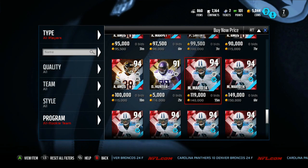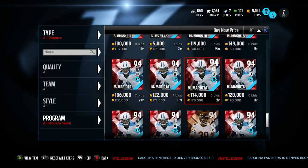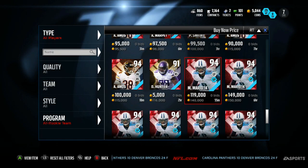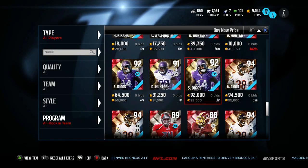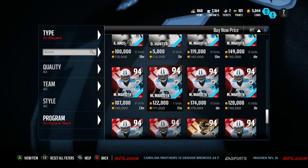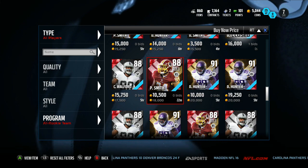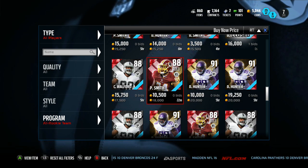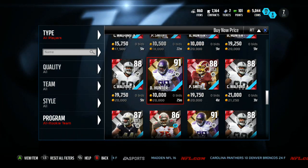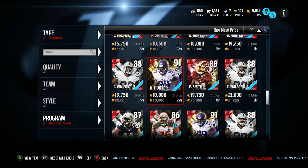Mariota is your only chance out of how many players, and what are your odds of pulling him? Slim to none. Now if you don't care about coins and you just want the high overalls, you've got a lot more options depending on who you see as a good fit for your team. But then again you could just buy them off the auction house instead. So if you just want the players, go buy the thing off the auction house and don't count on the set.